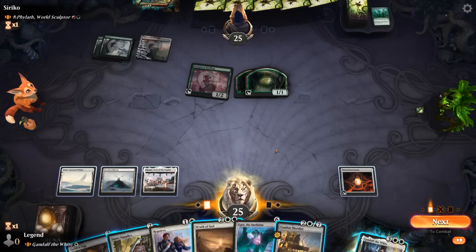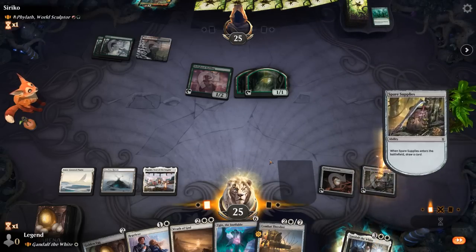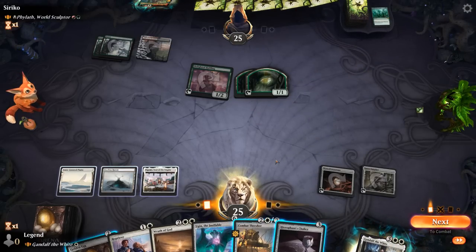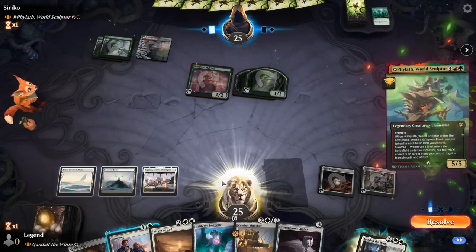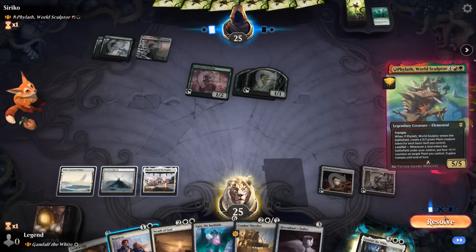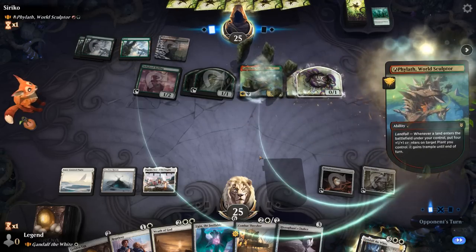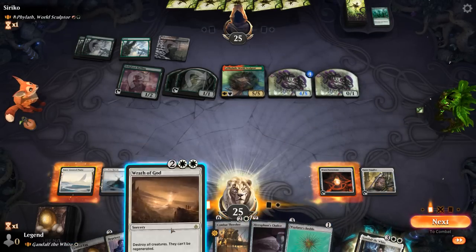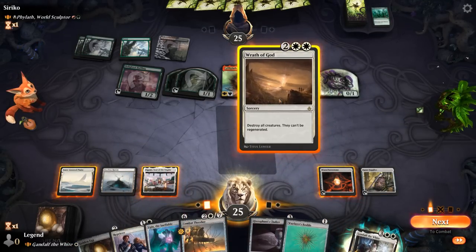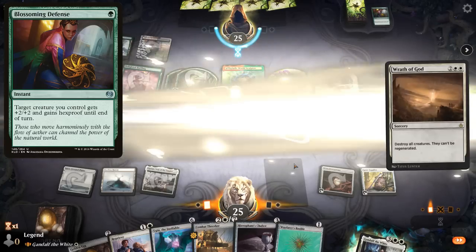Opponent casts Awaken the Woods for two — this Wrath of God is going to be pretty effective. We draw into Spare Supplies, find a Chalice instead, and keep up Reprieve. We let a spell resolve since we can wipe the board next turn anyway. We Wrath and still play Bobble — Blossoming Defenses isn't going to save them.